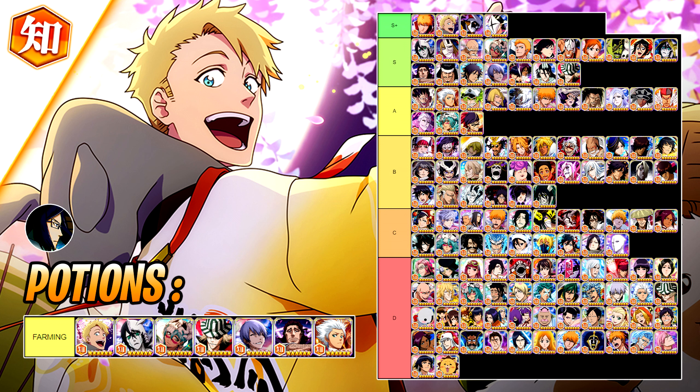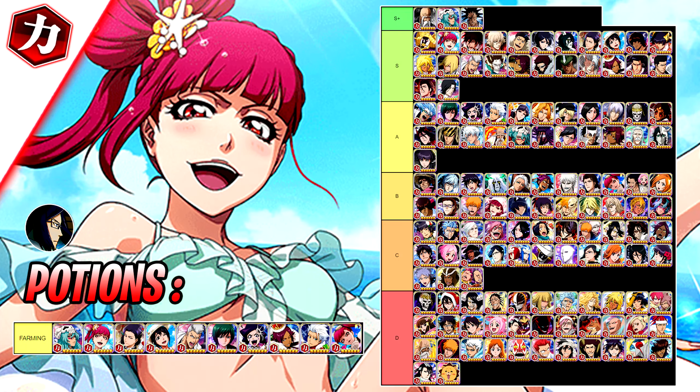Unfortunately in the month of June we haven't gotten a new mind character, so the bracket will stay the same. Take a look at it in case you missed last month's video. You have the potion units and the bracket on the right side — nothing too much to talk about here with no new units.